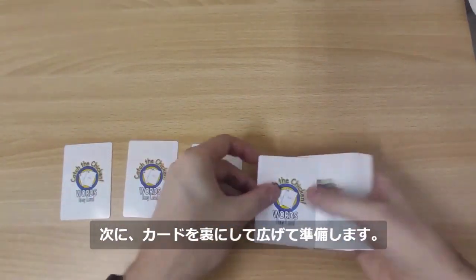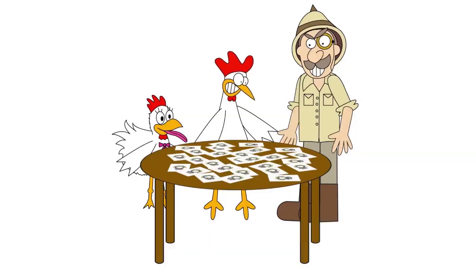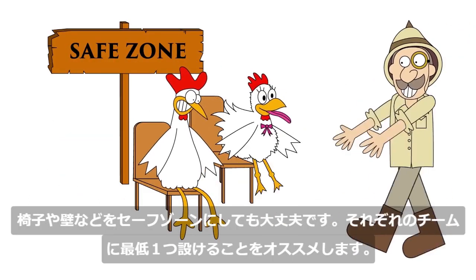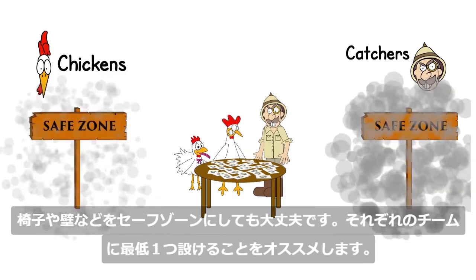Now it's time to spread the cards out on a surface. You can arrange them neatly or scatter them as you like. Make sure you set up areas in the room called safe zones — players can escape to these areas to avoid being tagged. You can also use chairs as safe zones, and we recommend having at least one safe zone for each team.